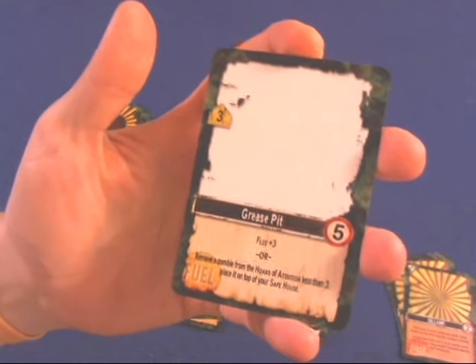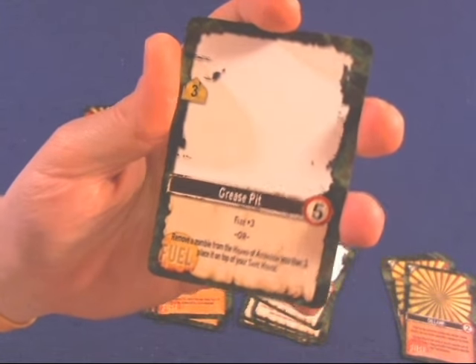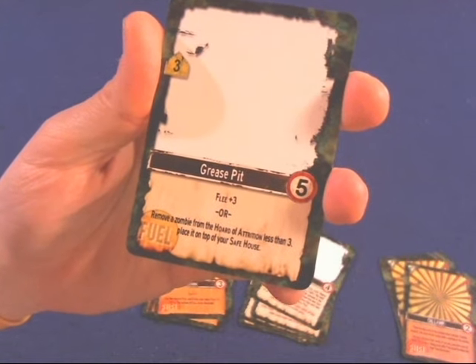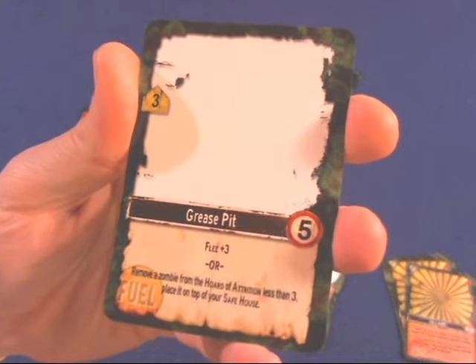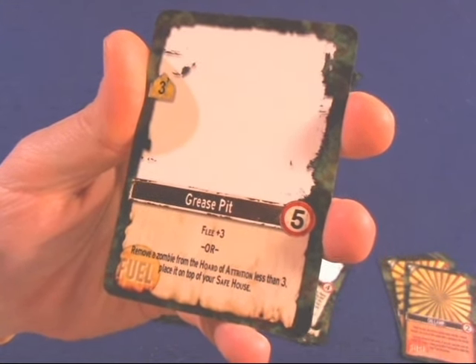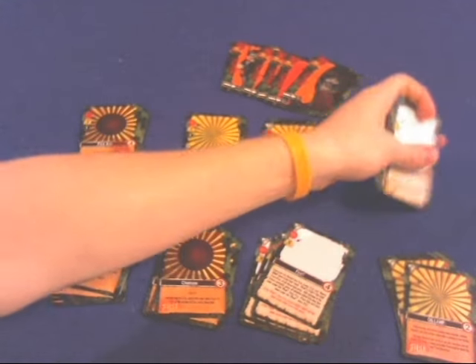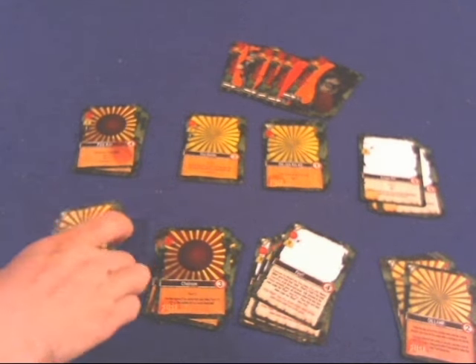Next you're going to get the Grease Pit, which I really like because it gives you some options and can really change how you play the game. It costs five — very expensive — and gives you a flee of plus three, which is great. Or — and that's the important word — you can remove a zombie from the horde of attrition less than three and place it on top of your safe house. Why would you want a zombie in your safe house? Because you could then play that zombie on someone else. It's a card you can use as an attack or to help you run from attacks.